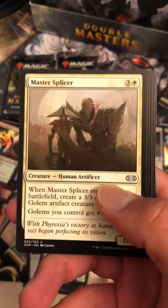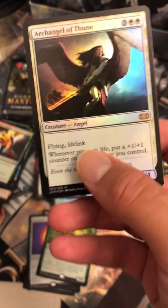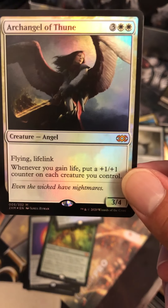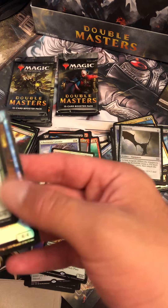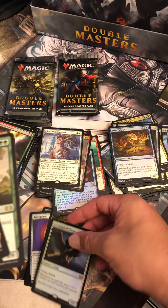Master Splicer, Invigorate, top of the statue. We have a High Market and a Terastodon. Serra Sphinx — Archangel of Thune, Foil Mythic Rare! Well, I guess there's a Foil Mythic. At least there's that. Because had that been just the final two Foil Rares — a Sunforger and a Mere Battlesphere — I mean, I would have probably quit.